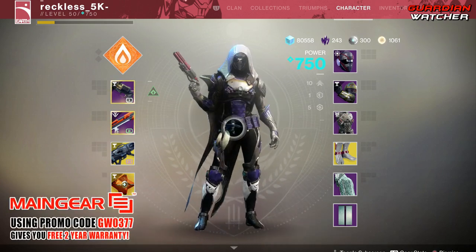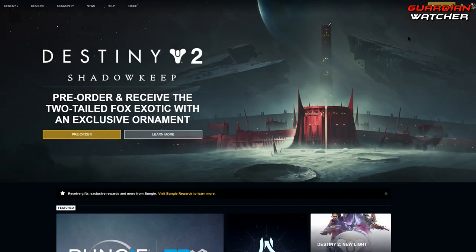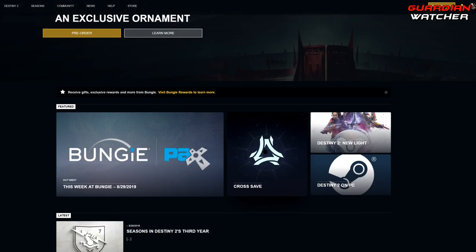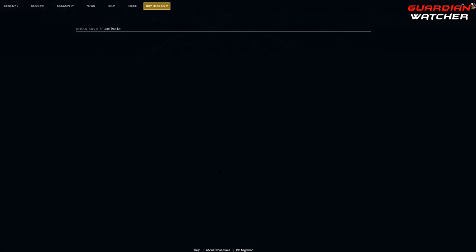So let's go ahead and head over to the PC. The first thing you want to do is go to Bungie.net. We can do this one of two ways — we can go to your icon up here and go to where it says cross save, or we can come down here and hit this button. Once here it's going to say load cross save data, and then go ahead and hit the get started button.